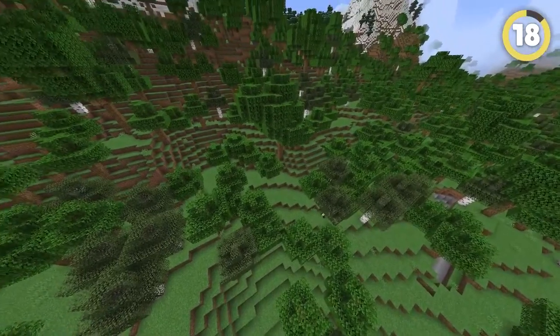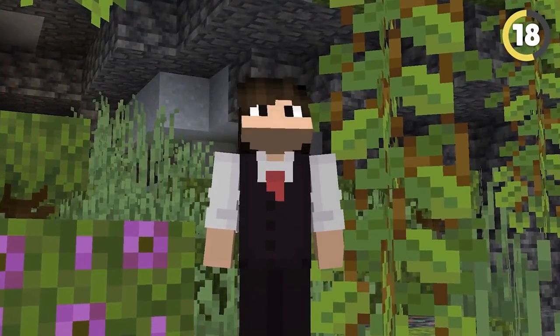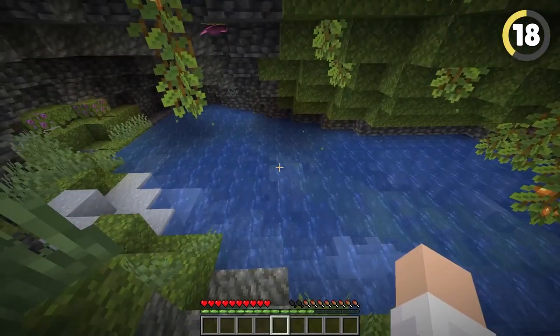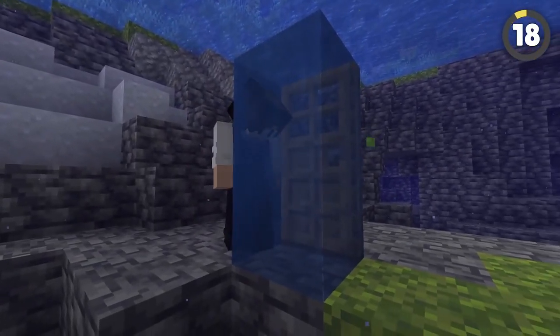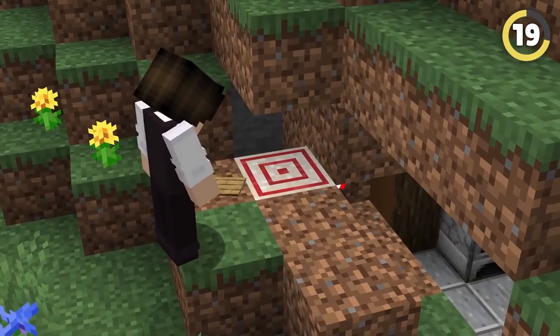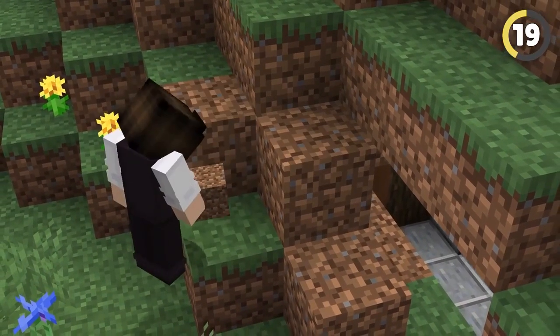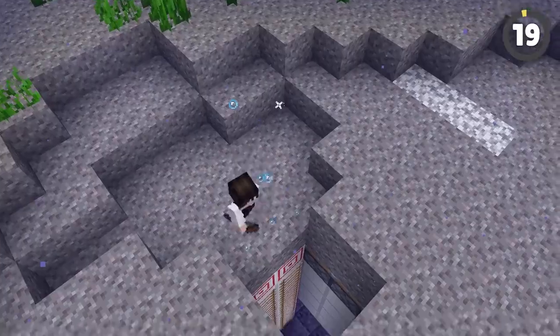Sometimes the hardest part of building a hidden base is actually finding a location first. Nobody ever goes into these scary water-filled lush caves, so try and take a swim down there yourself. Place a door and get to work. Instead of a regular door, try placing a pressure plate on the other side of a corner, connecting it to a piston and using an arrow to activate it. It works underwater too.